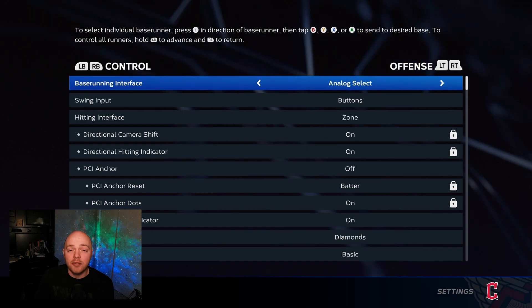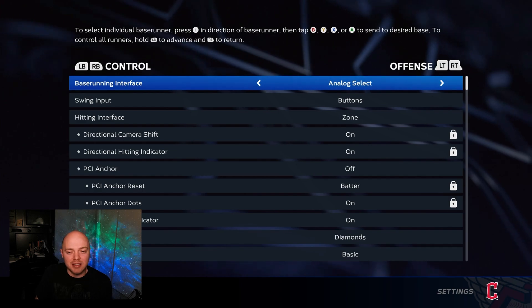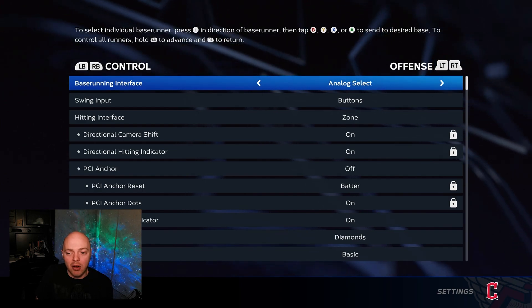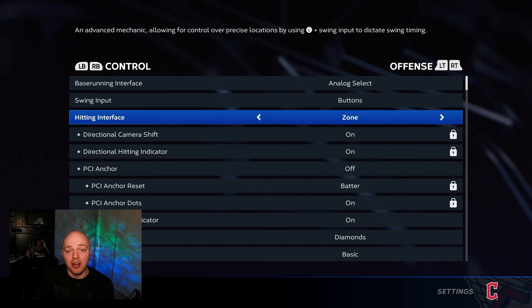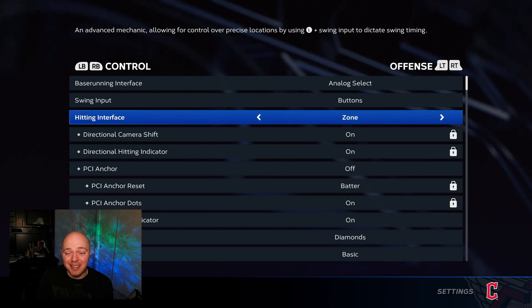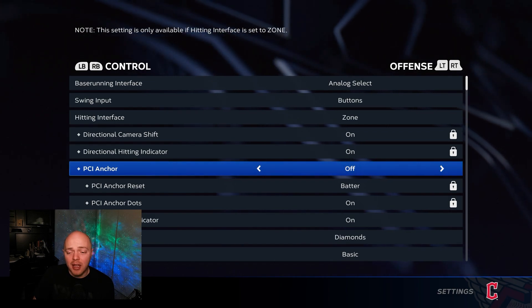Go ahead and pause the video if you want to copy everything you see here — these are all the settings I'm going to be using. I won't go over every single one, but I'll cover the most important ones. Swing input should definitely be set to buttons. For hitting interface, make sure this is on zone — do not do directional. Zone is definitely the most consistent hitting interface and you have the most control.